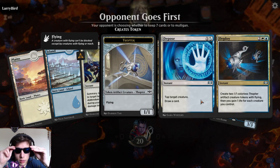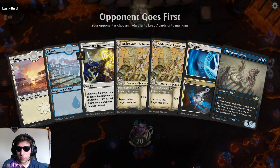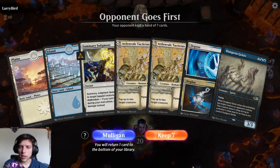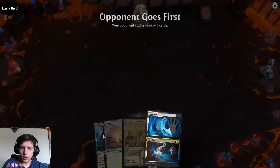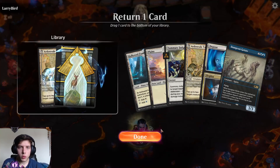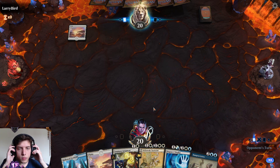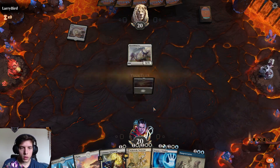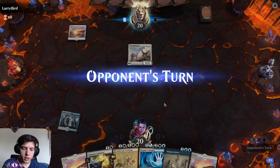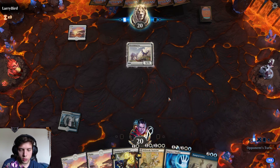It was pretty fine overall. I don't like this hand because we don't have any of our key entitlements, so we're gonna mulligan again. No key entitlements, but I'm not gonna mulligan again — that's just too much.